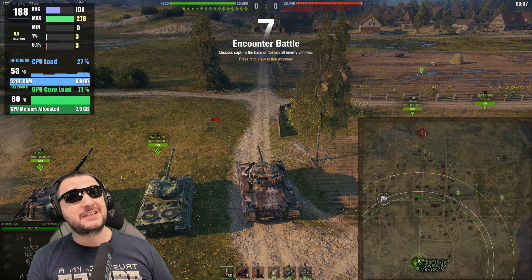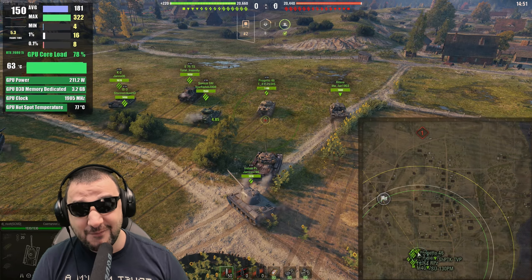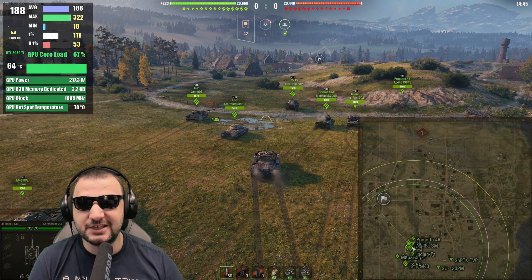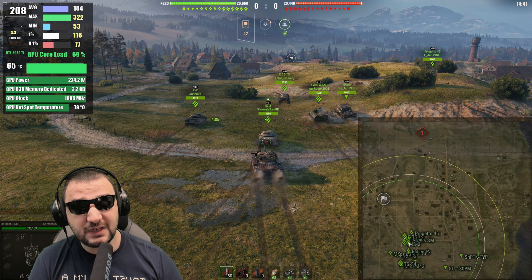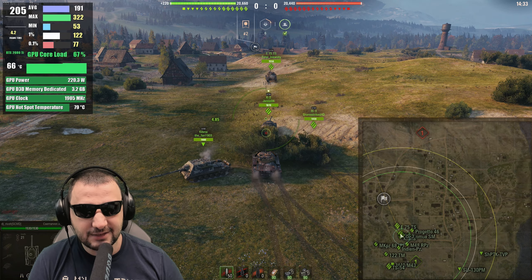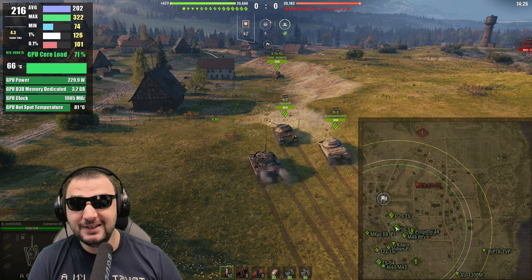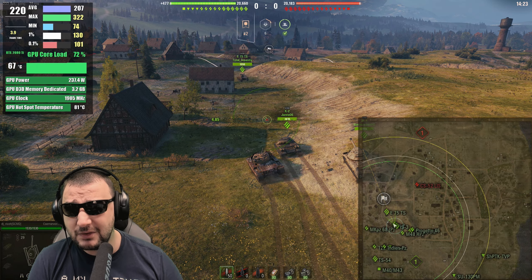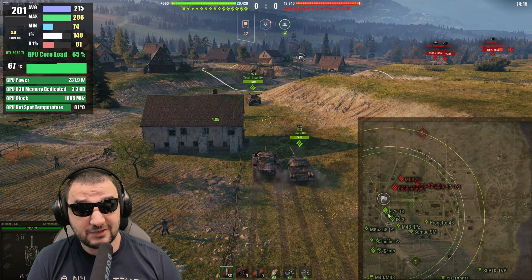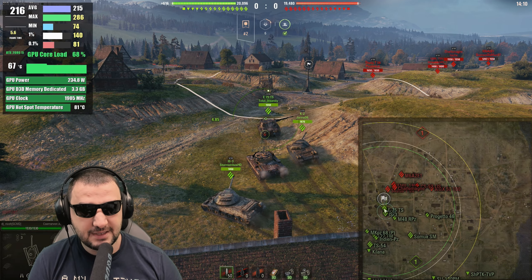Next up is World of Tanks at 1080p on maximum details. The GPU is consuming 250 watts, so you'll need good airflow — it will heat up your room. I'd suggest keeping it cool. Stats: 3.2 GB of VRAM used, 67°C, 70–80% core load, and it's delivering 200 FPS — a good, decent number for World of Tanks.